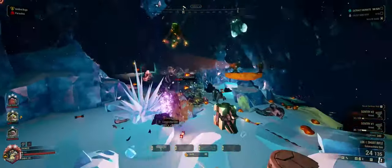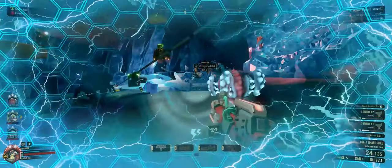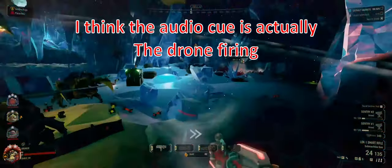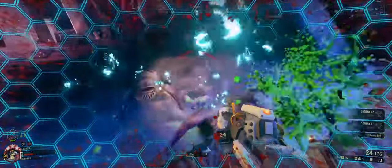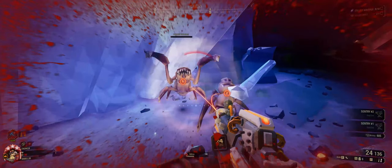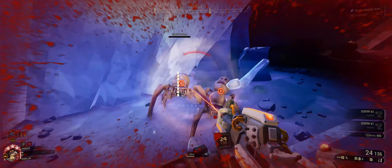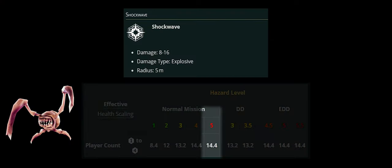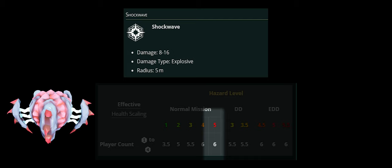If we slow this down you'll see at the bottom left as my shields go down we get the audio cue, then all the jellies are gone. With swarmers on Hazard 5 having 14.4 health and our Shockwave dealing 8 to 16 damage, we have a chance of killing them outright. Jellies have only 6 health so we're guaranteed to kill them.